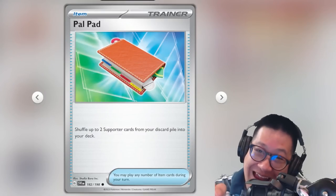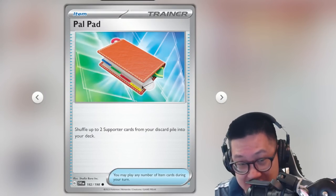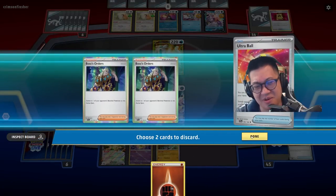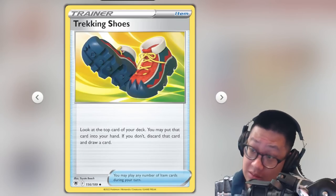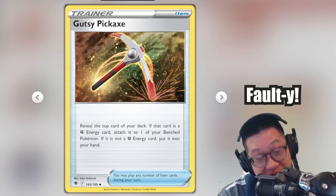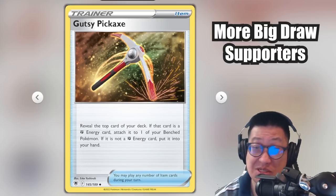You gotta have one Pal Pad or else this might happen to you and there's gonna be no more Boss's Orders in the game for you. So yeah, add one. I don't have Trekking Shoes and XP Shares — way worth it. Gutsy Pickaxe is kind of faulty, so we are using big draw supporters because I feel that's more consistent. Six draw supporters.